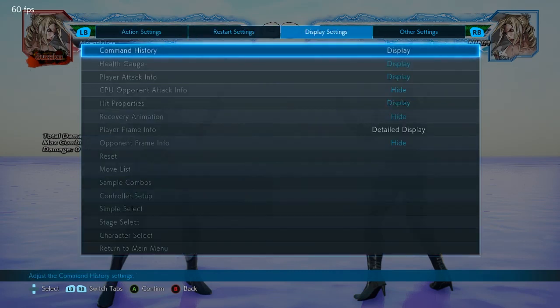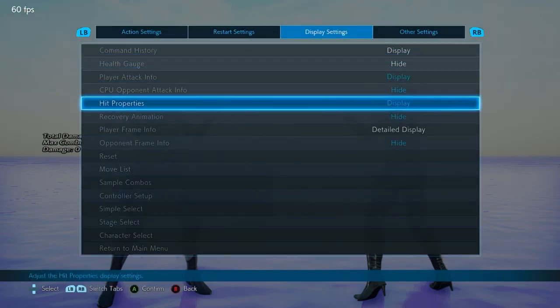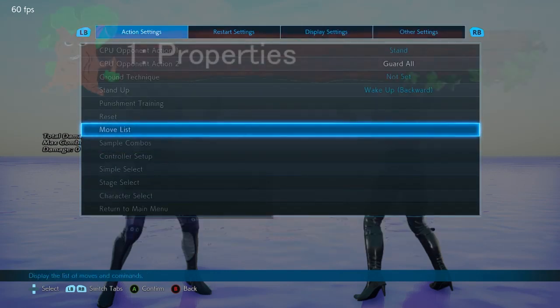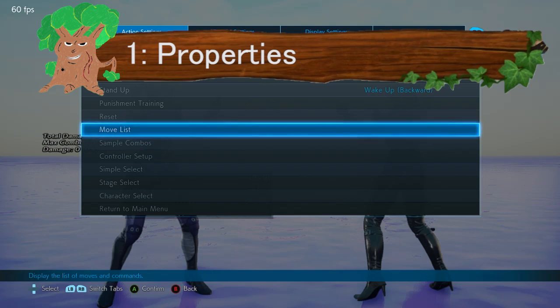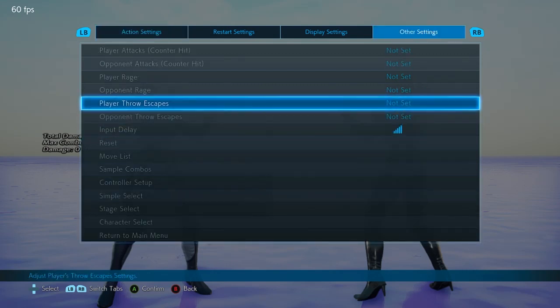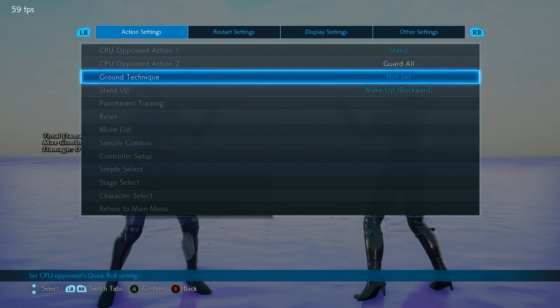As always, make sure you're happy with the settings. Remove anything that you don't think is necessary, because you don't want to over-clutter your screen. Make sure that anything you're testing is coming out accurate and as close to what you expect as possible. You don't want counter hit on, for example, or something that might skew the information that you're looking at or what you're testing.